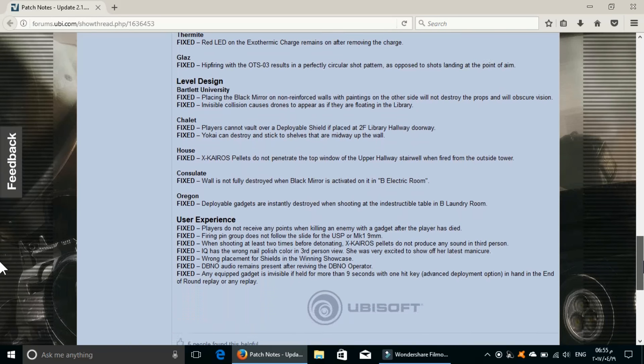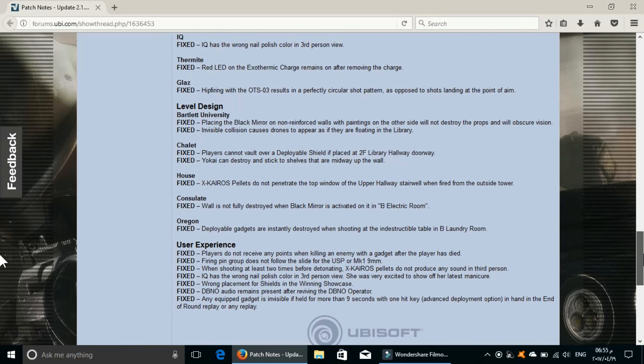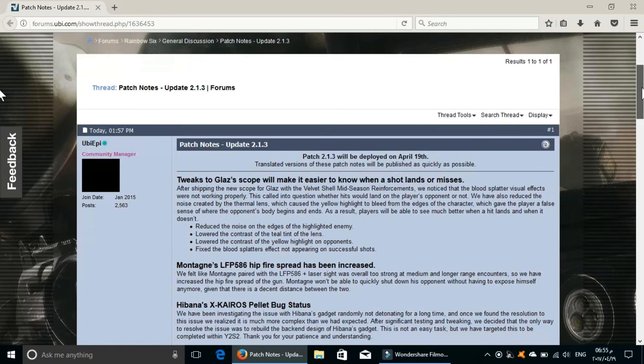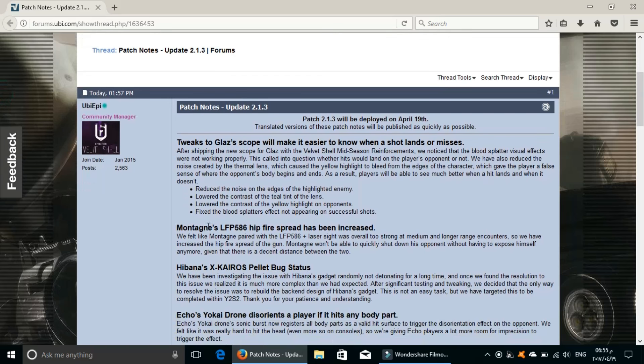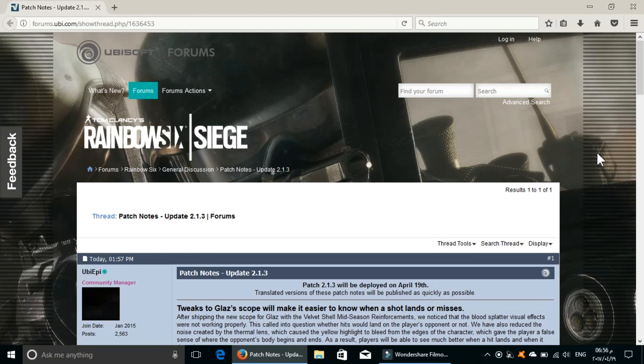I read all of them and a lot of the things that we see on Reddit and talk about and discuss are being fixed right here. So this is a very good patch. I think Ubisoft did a very good job with this patch, especially the Monty nerf and the tweak to Glaz, because these are very important. Montagne was in a very overpowered spot. I think Ubisoft day in and day out are just moving towards the right direction, making this game last for the next 10 years. GG Ubisoft, well played. This is it for today's video guys — I will leave a link in the description for the patch notes page. Thank you guys so much for watching, and I will see you in another video. Bye guys.